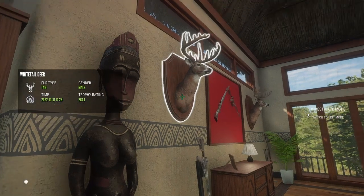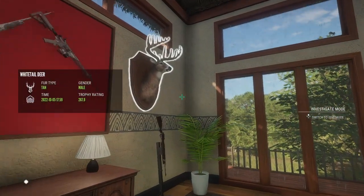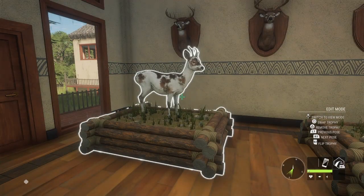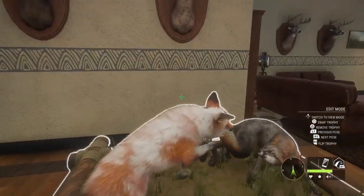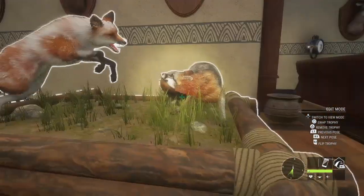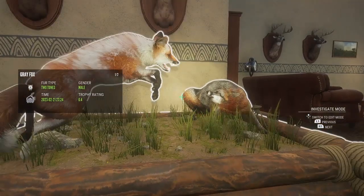Up here we have a diamond whitetail from the great one grind, and over here we have another diamond whitetail. And up there we have a diamond moose. I love this little trophy - it is a piebald roe deer, super cute. And over here is one of my favorite multi-mounts: a piebald red fox with a diamond gray fox, and he is the two-tone fur type. Really love these guys.